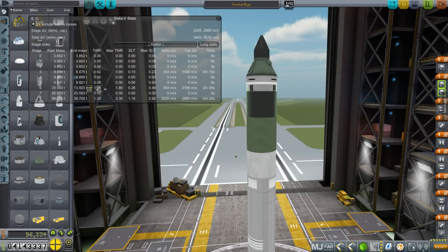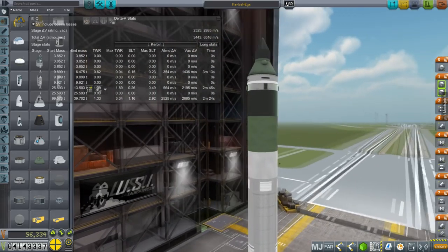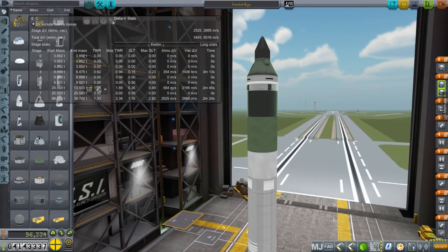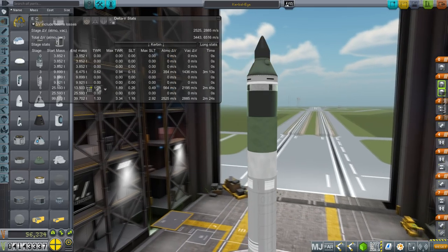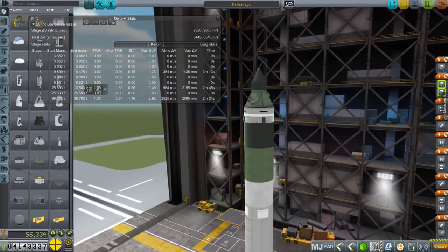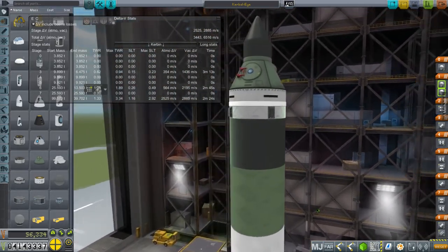Hello everyone, and welcome back to my colonization series in Kerbal Space Program 1.1.3. It's been a really long time since I've posted a video in this series, mainly because I still haven't fixed a docking port problem. The Clampatron docking ports don't connect, though the Clampatron Juniors do. Not being able to dock really annoys me, so I got turned off from this install because of that.